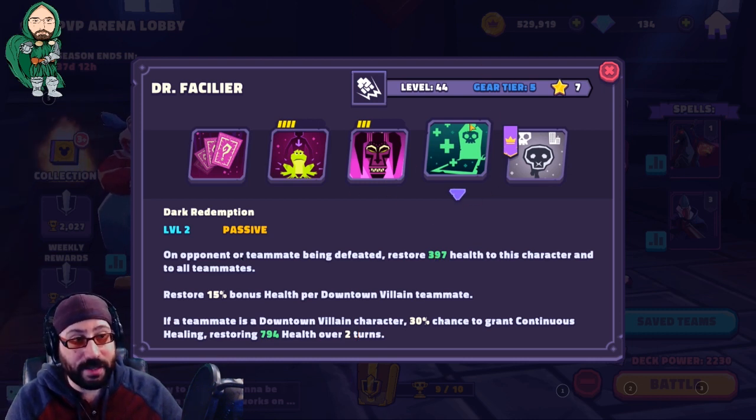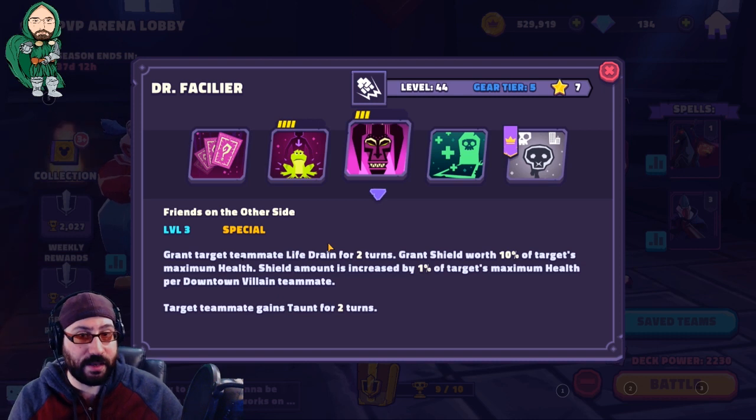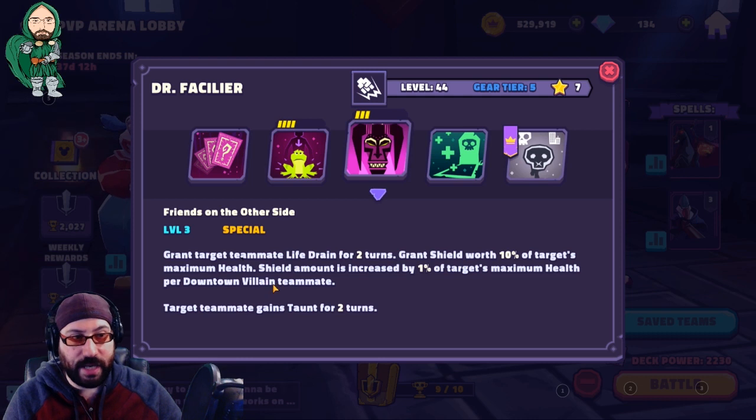The reason Dr. Facilier is so good is that when he's on the team and you murder something, everyone heals — it keeps everyone alive. His ultimate, Friends on the Other Side, gives a teammate life drain, shield, and taunt. You put this on Jangles and Jangles doesn't die for longer because every time he hits somebody he gains health. Or you could put it on a summoned minion, or basically anybody to guarantee they're not going to hit a character you care about — or even put it on him since he doesn't really do anything but heal anyway.